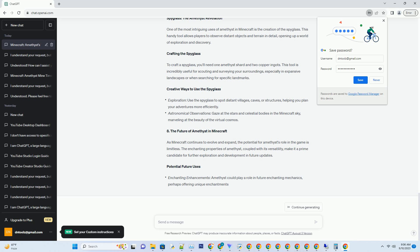Crafting an amethyst shovel using one amethyst shard and two sticks is a wise decision for quick and efficient digging.